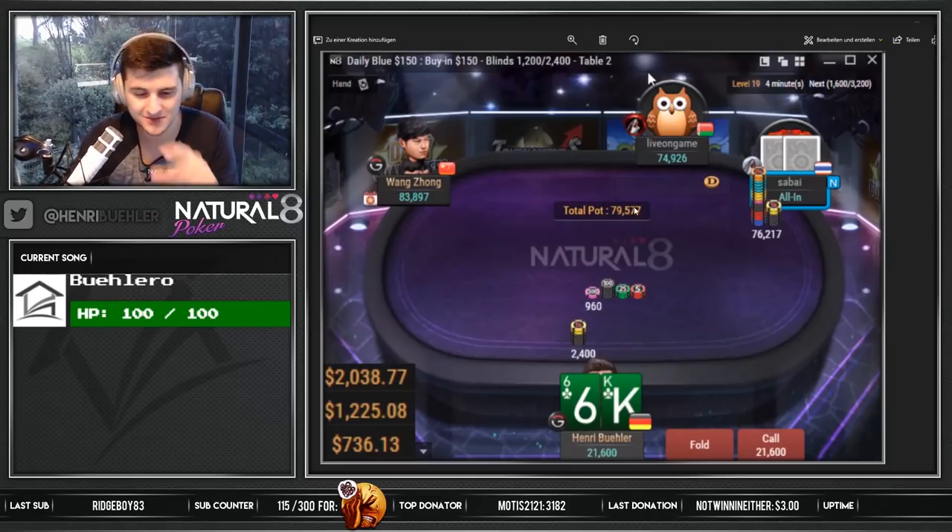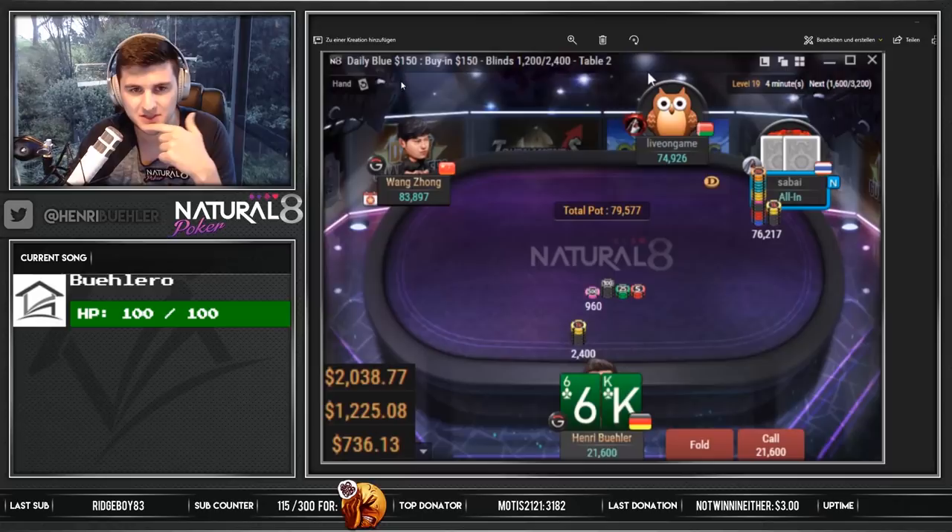I played the $150 buy-in today and we were on the stone bubble of this tournament at overlay. The min cash is especially big - it was a $736 min cash and a $150 buy-in, so absolutely crazy.